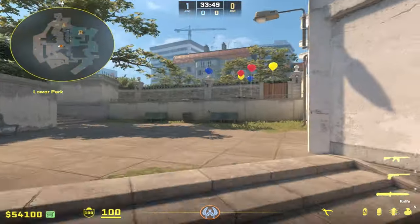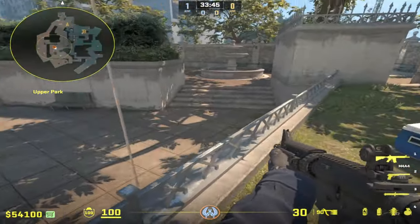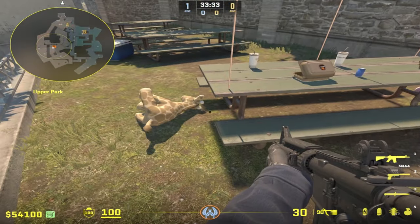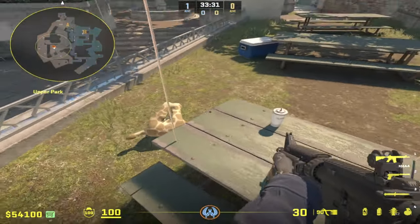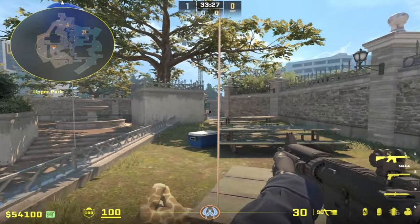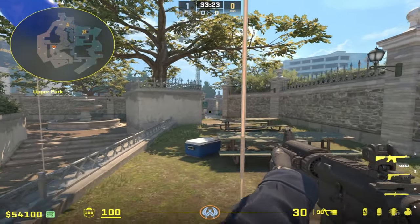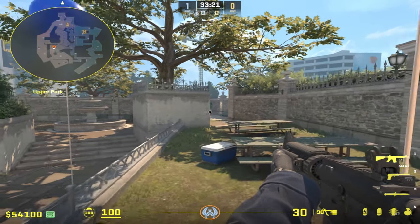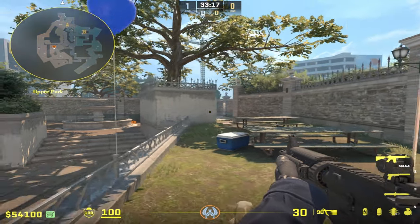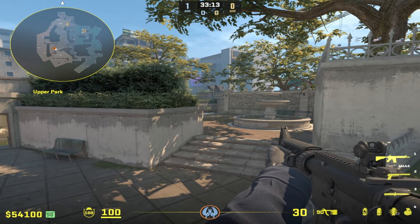For the second player coming up A, I'd recommend going into party and watching playground from there. There are a lot of different angles you can take on top of the picnic table — strafing around makes it really difficult to get an instant headshot on you. This way you can cover your teammate at fountain, and if they break the smoke you're immediately available to support anyone pushing up fountain.